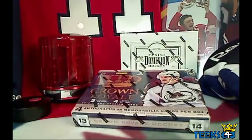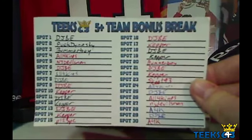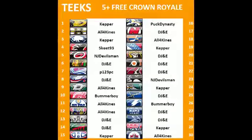Welcome back, this is teak643 giving you a free box of 2013/14 Crown Royale. This is a box for everyone who got a five-plus team bonus in my previous box breaks. Here are the lists - I just randomized the teams. Here are the team owners. I didn't post it on the forum, so I'm going to keep this up for a second so you know what teams you have. All four kinds got the Oilers and the Bruins.